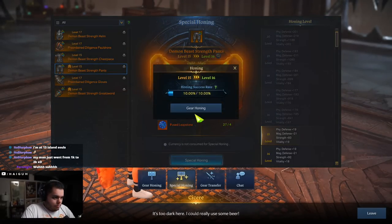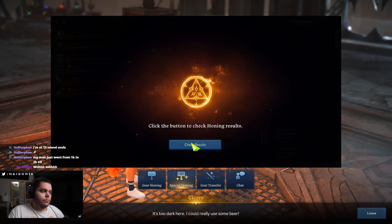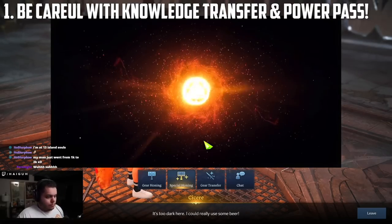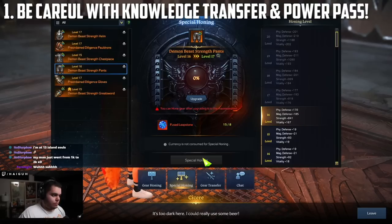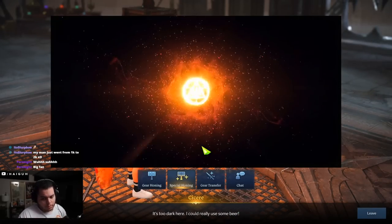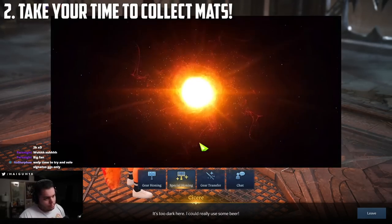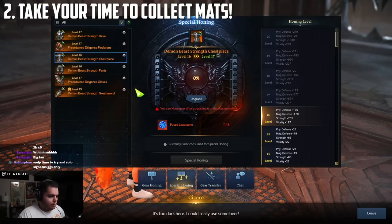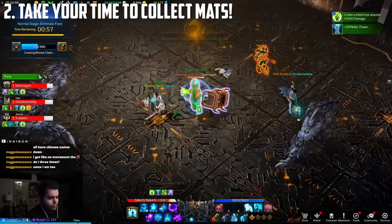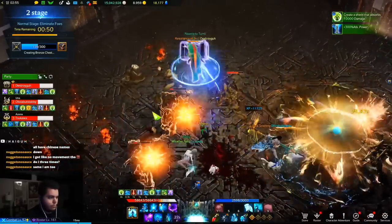Just like the gold video, I have some bullet points to go through for things you can do on your account and in your journey through Archesia to hopefully make your honing experience easier. My first bullet point is to be very careful with your knowledge transfers and power passes. I've used all my knowledge transfers on Deathblade, Bard, Sorc, and other classes that I ended up deleting. The reason that's important is because one of the main things you need for honing is time. The longer you prepare to take a character up to a certain level, the better your honing experience is going to be. The more you rush, the worse it's going to be — that's why streamers spend thousands of dollars honing, because they're doing it rapidly.